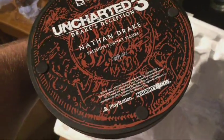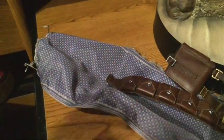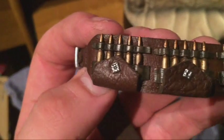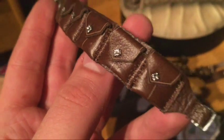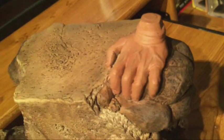I'm going to assemble this now. Under the base it again says 389 out of a thousand. Closer look at the scarf — there's a wire in there so you can give it pretty much any pose you want. His belt with all the ammo — look at the attention to detail, all the little bullets. This being my first ever premium format, I'm blown away.